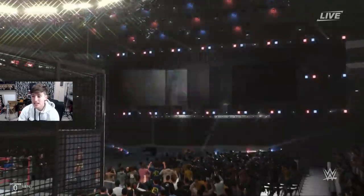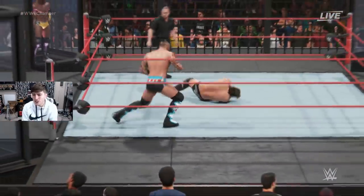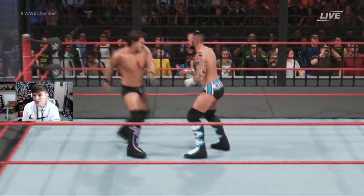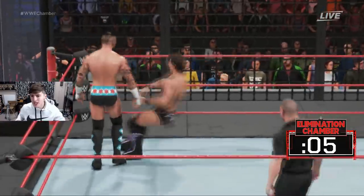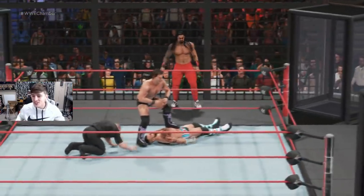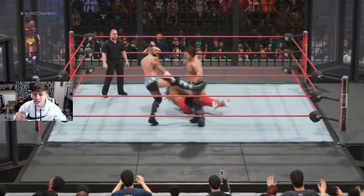Here we go, the bell rings and CM Punk goes right at Chris Jericho — hits him with a flat jack loaded up maneuver and a quick DDT. CM Punk is coming in early in this Hell's Gate Elimination Chamber. Just imagine the ring ropes are orange. The clock is ticking down for entrant number three, with knees driving right to the back of Jericho. And it's going to be the big dog Roman Reigns! Jeff Hardy will enter last as the MDT Champion comes in kicking the hell out of Chris Jericho.